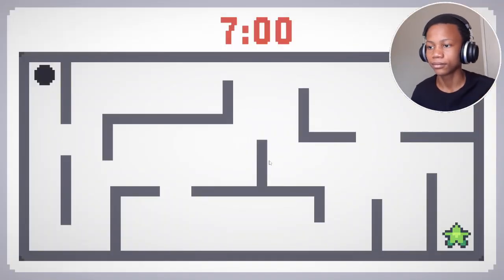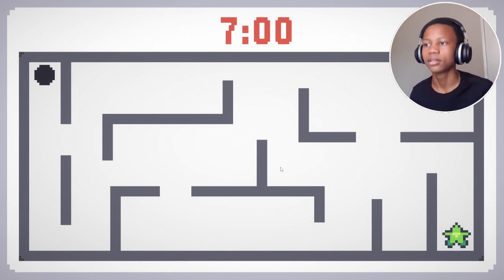Okay, welcome to the first trial. To start off, in just a second I'm gonna give you the ability to move. All I need you to do is use WASD or the arrow keys to get that ball in the top left corner over to the green star in the bottom right corner. You'll also only have 7 seconds to do so. Go.